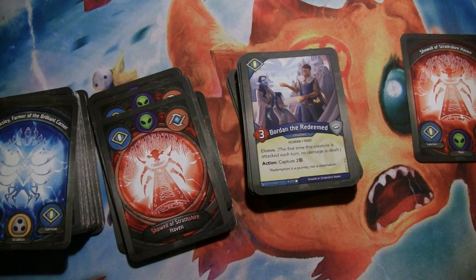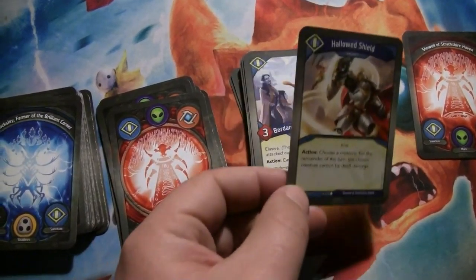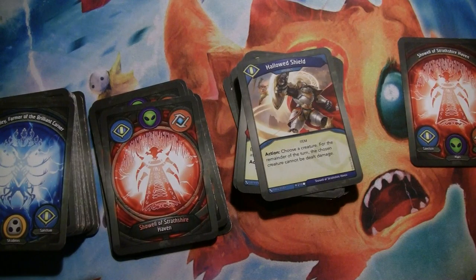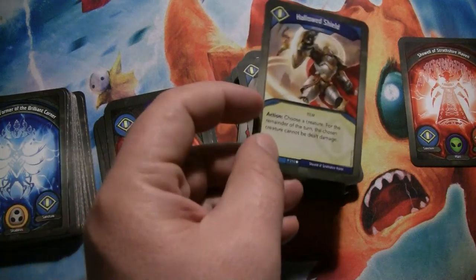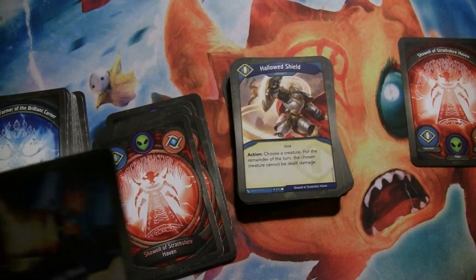Now we're into Sanctum. Bourdain the Redeemed is 3 power with Elusive. He's a Thief in Sanctum, which is interesting. He doesn't really steal — he just captures. He can exhaust to capture 2, and that can be quite a powerful effect in the right circumstances. Hallowed Shield is an artifact — if you have the Curator out, it'll enter play ready and get to be used right away. It can exhaust to choose a creature, and for the remainder of the turn, the chosen creature cannot be dealt damage. Nice way to fight without getting hurt back. There are two of them in here.